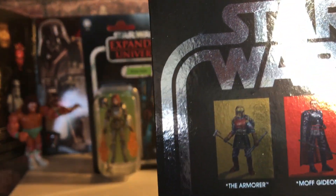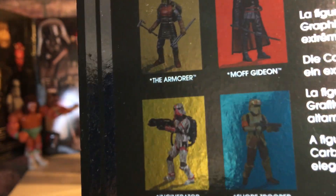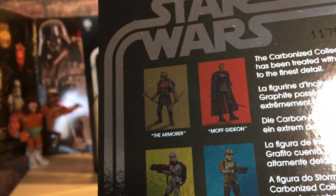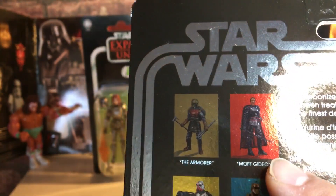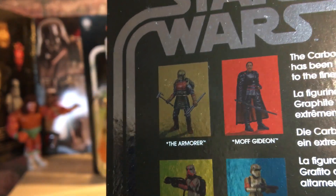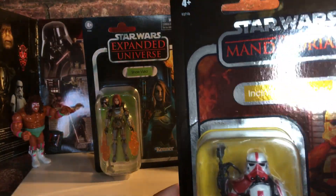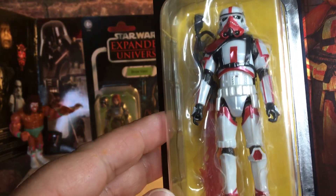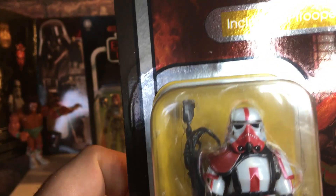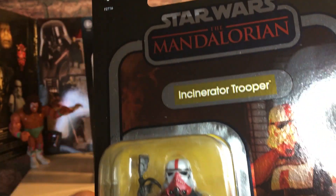Who else can you get? You can get the Armourer, Moff Gideon, the Incinerator Trooper, and the Shoretrooper — the Shoretrooper is quite nice as well. I'd like to get this Moff Gideon when he's wearing the Dark Trooper armour; that would be a good figure. There's my number 1 — the Incinerator Trooper, carbonised, with the graphite card. Very nice.